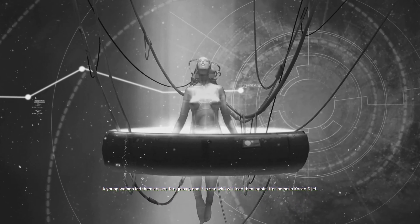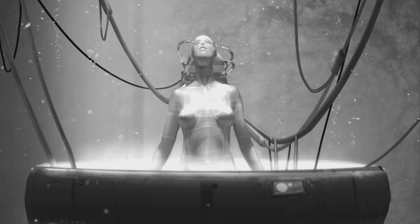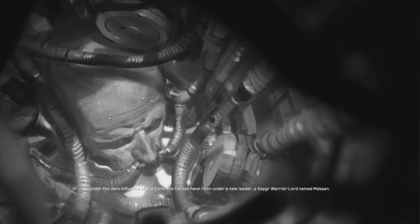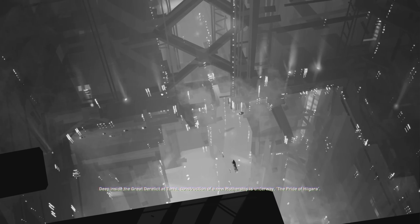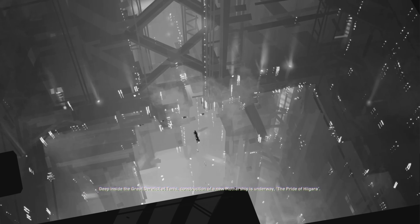A young woman led them across the galaxy, and it is she who will lead them again. Her name is Karen Segette. This is the story of the end time. We know this because the third core has been found. Under the dark influence of this core, the Taidan have risen under a new leader — a vaguer warrior lord named Makan. He calls himself the Sajigkar, the Chosen One. Many systems have already fallen under his shadow, and his eyes are set upon Higara. Deep inside the great derelict at Tanis, construction of a new mothership is underway — the pride of Higara. Once more, the exiles will face the coming darkness.